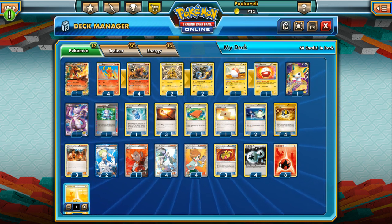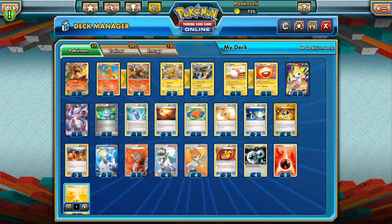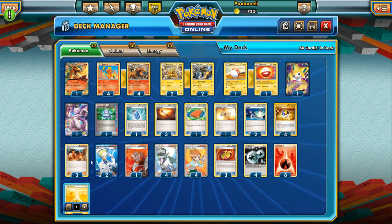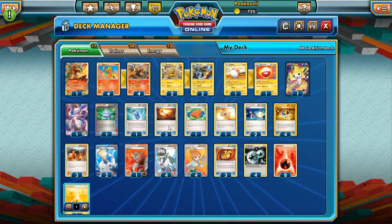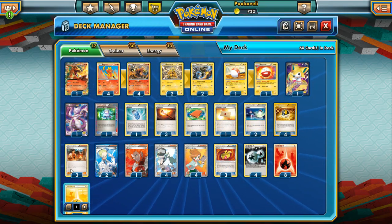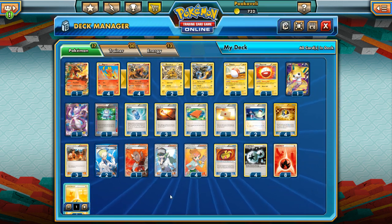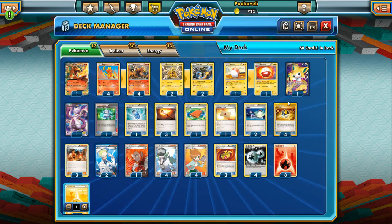We're pretty much revolving the deck around Blacksmith with the Electrode and the Jirachi, and also around Fiery Torch. Discard a fire energy, draw two cards — item-based draw. Easy way to get fire energy in the discard so that we can use Blacksmith. We also have four Ultra Ball for discarding fire energy very quickly and searching for a Pokemon.